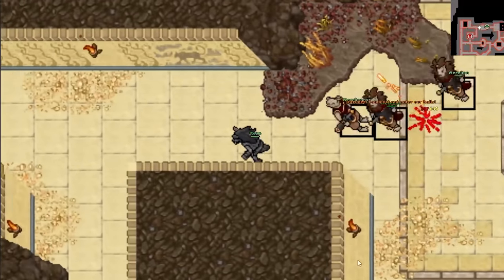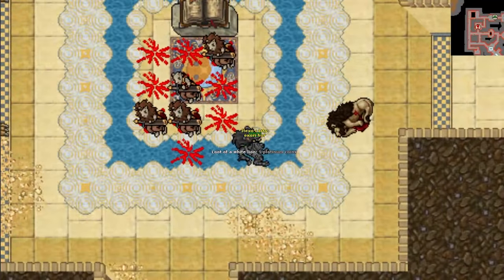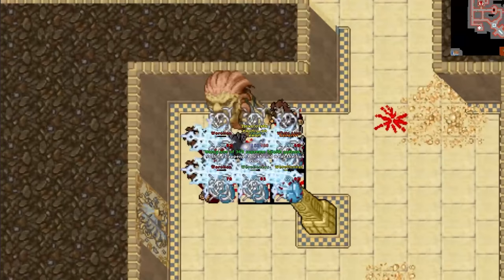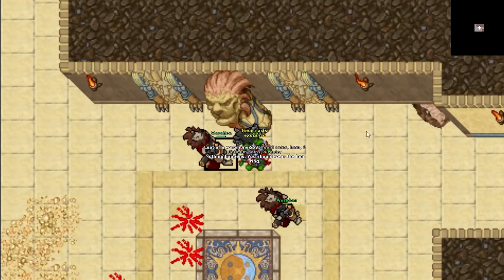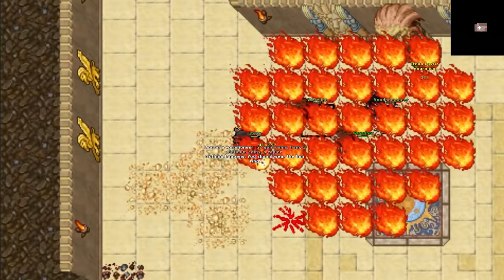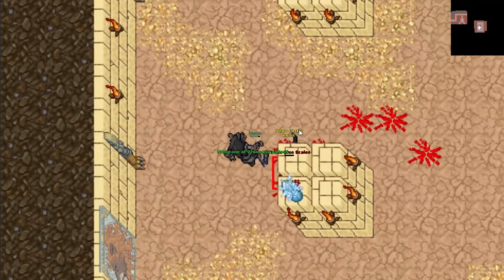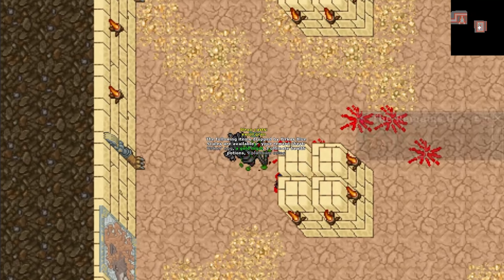Now you go to the lion's rock, wear the ring, and find a statue to get teleported to the next floor. There are 4 minibosses on this floor — find them and kill them. Each one of them will give you an item that is necessary to access the throne room.